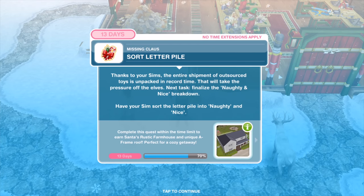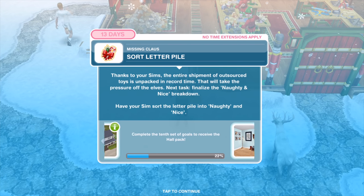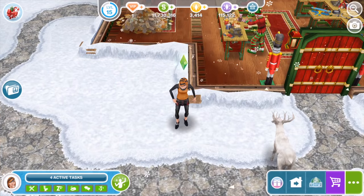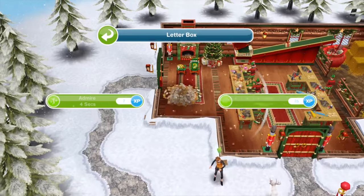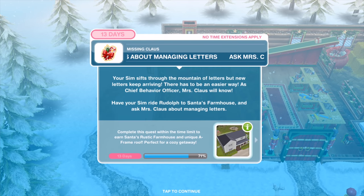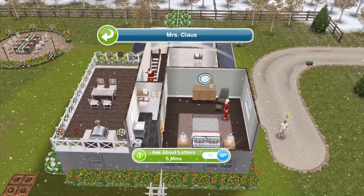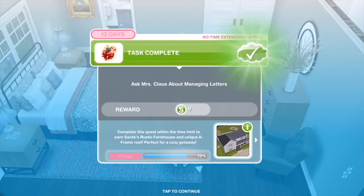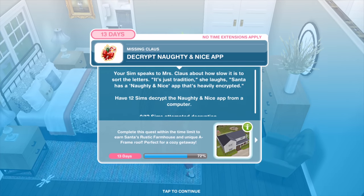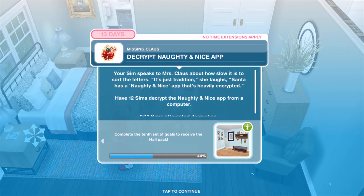Thanks to your Sims, the entire shipment of outsourced toys is unpacked in record time. Next task: finalize the naughty and nice breakdown. Have your Sims sort the letter pile into naughty and nice — five minutes. Your Sims sift through the mountain of letters but new letters keep arriving. As Chief Behaviour Officer, Mrs. Claus will know. Have your Sim ride Rudolph to Santa's farmhouse and ask Mrs. Claus about managing letters. Mrs. Claus says it's just tradition — Santa has a naughty and nice app that's heavily encrypted. Have 12 Sims decrypt the app from a computer.